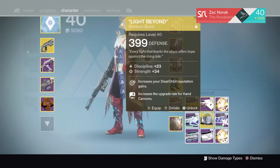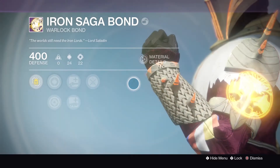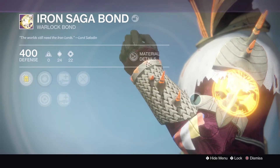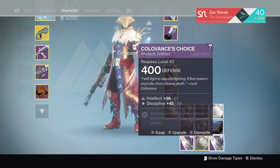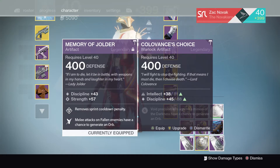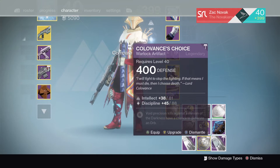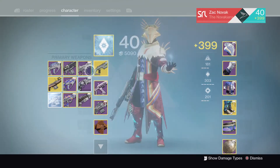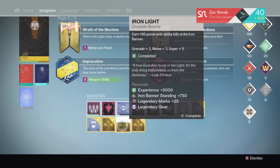Let's go with Iron Support bounty — we got Colovance's Choice and the Iron Saga Bond. That's actually pretty cool. I've already got a bond, but you can never have too many 400 light gear items — always good for infusion fuel. Wow, Colovance's Choice actually has some really really good rolls — 81 and 88. I'm definitely going to keep that. Let's go back to the bounties — what do we get from Iron Light? Something went to the postmaster.